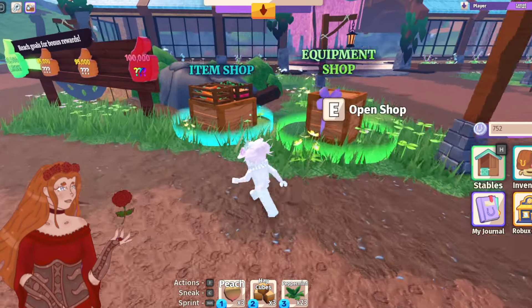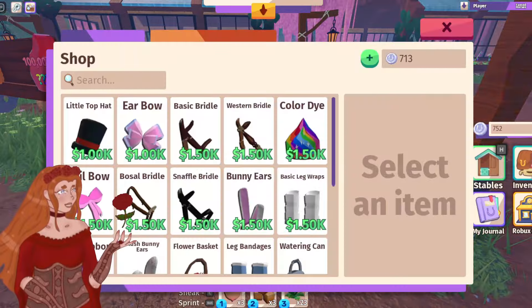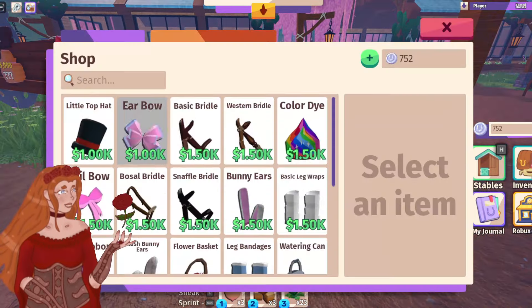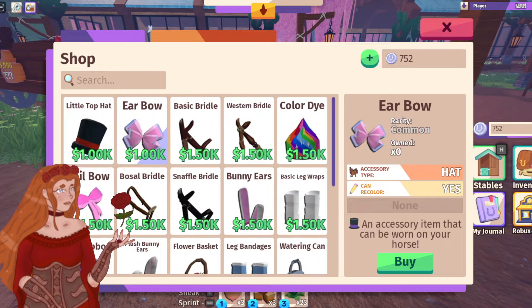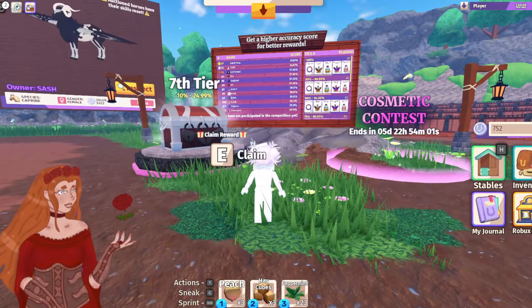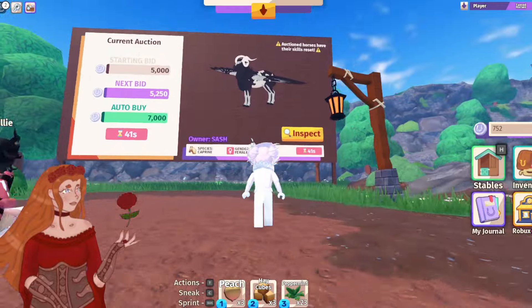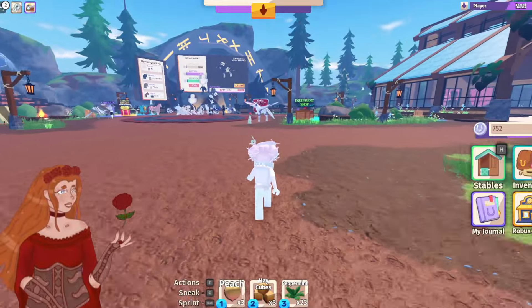We're here! They have the item shop right here, of course, followed by the equipment shop. They did add some new accessories — I'm not sure exactly what's new, but there's an ear bow. Look at all of these, they're just so cute. I'm a little bit broke, but that's okay. We've got the cosmetic contest over here, and there is an auction up here currently. There's plenty.